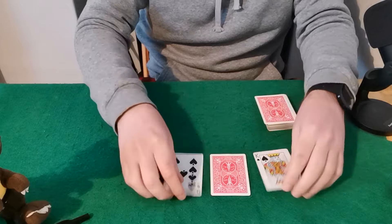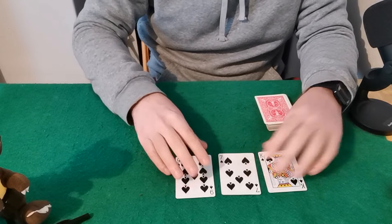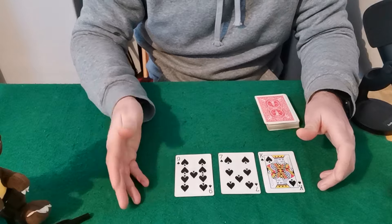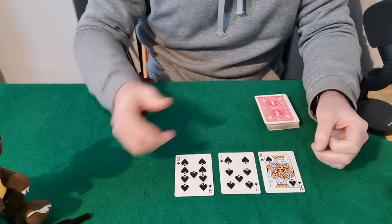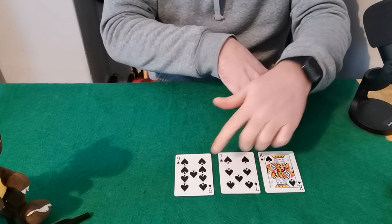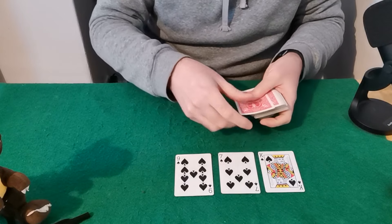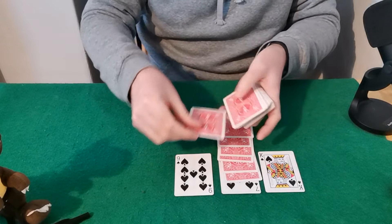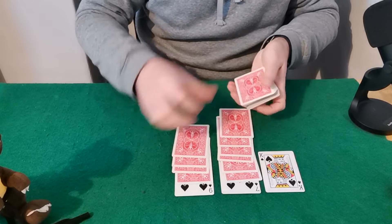Now you can reveal these cards and tell your spectator that each card has a face value. A king would be 13, an ace would be 1, queen 12, jack 11, and all the other cards would be their face value. When we deal each pack, we deal up to 13. A king is already 13, so the next pack starts at 7 and we count up to 13, and the next starts at 9 and we count up to 13.